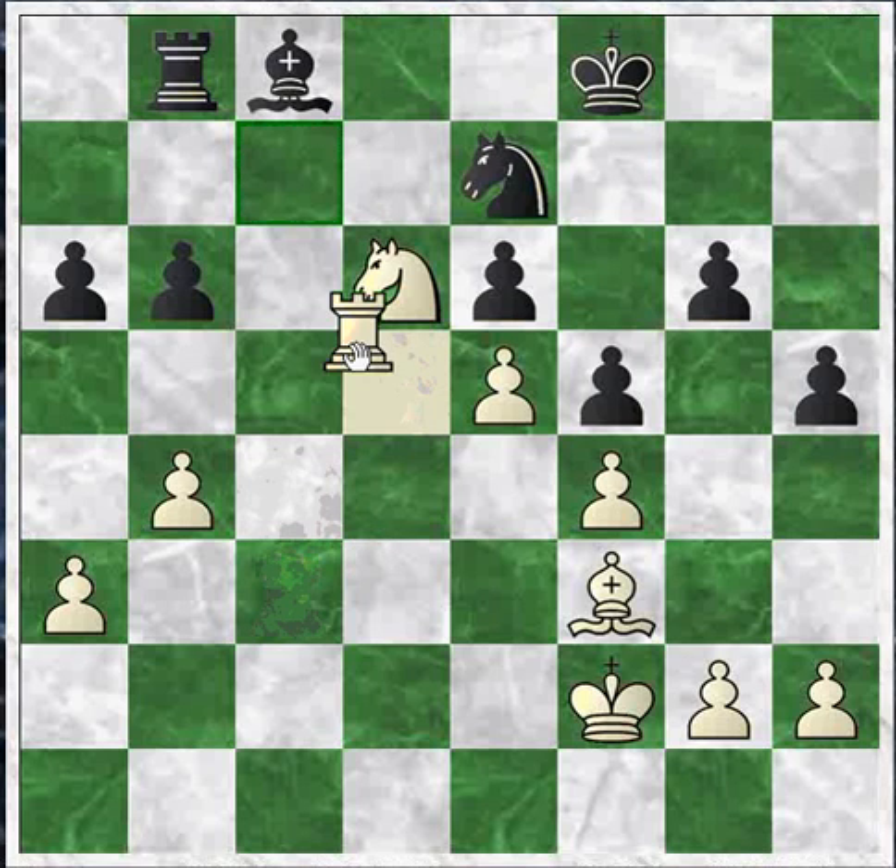The correct move is Rook c7. This is Zugzwang. White can go ahead and try to move his pawns, but once his pawn moves are exhausted, he has to make a move. If the knight moves to g8, then he loses his knight. If the knight moves elsewhere, then he loses the bishop. If the rook moves, he still loses a bishop. So no matter what he does, he loses a piece.